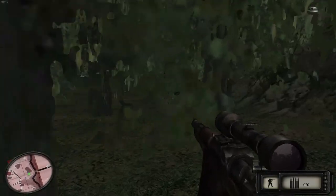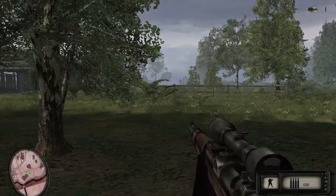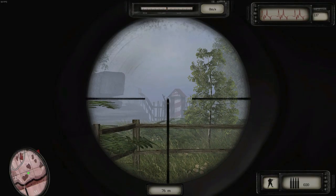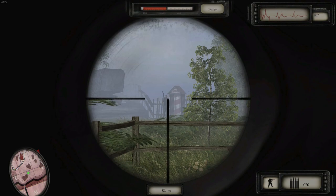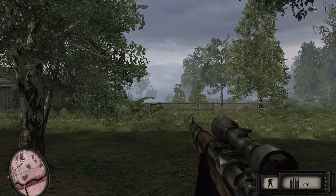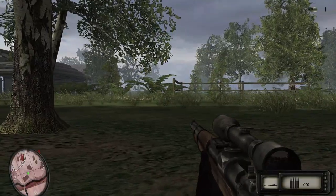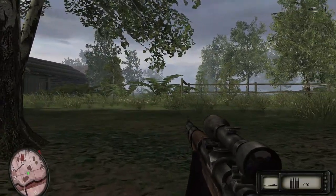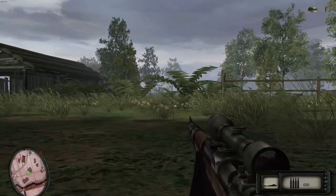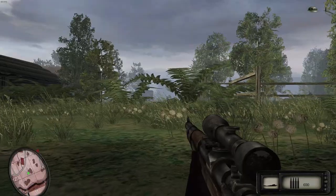There's two guys over here that I have to assassinate. Trying to see where they are. That guy's too far — it'd be better if I was lying down. I wonder if I can nail this guy from this distance. The first time I fired a bullet in this game, the indicator mark was right where it had to be, and it just missed.